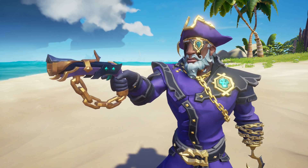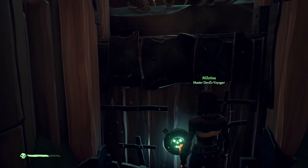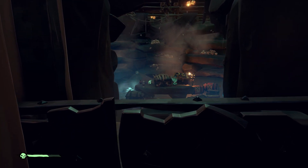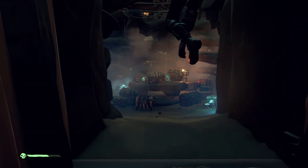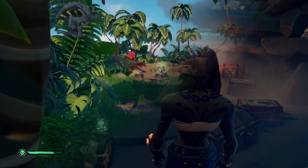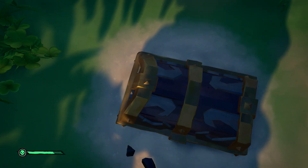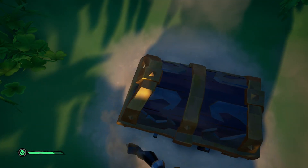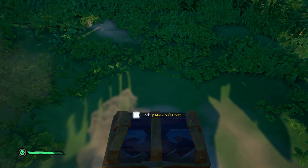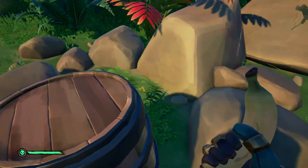Before the Ships of Fortune update, we had to grind the Skeleton Forts because the hole had a lot of loot for the Order of Souls, Gold Hoarders and Merchant in one place. But with the new update, things have changed and you will get Legend really quick by using the new Emissary system. If you're new to the game and don't know what the Emissary is, it's a bonus multiplier for both Gold and Rep. The higher grade you get when representing a trading company, the more Rep and Gold you will get by delivering loot to them.